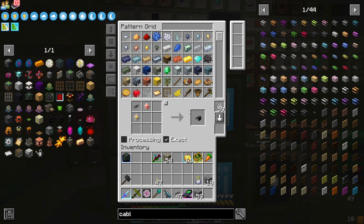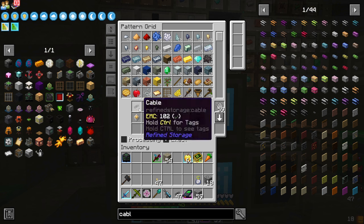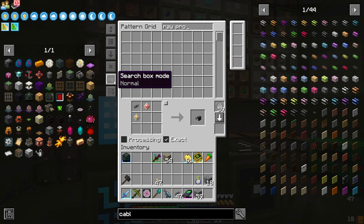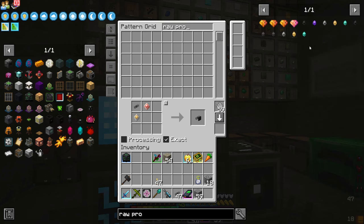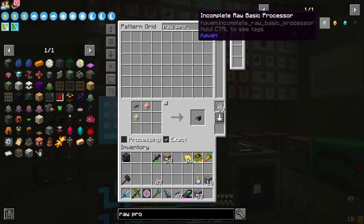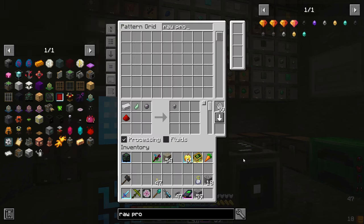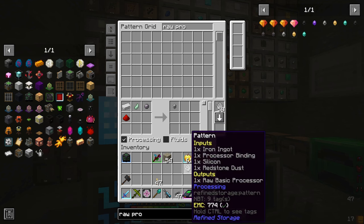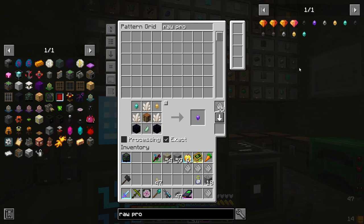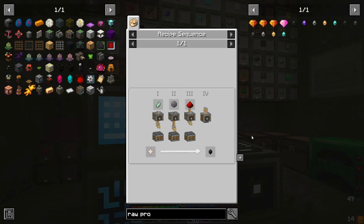So now we want to teach it the raw processors. We want to JEI search sync this up. So now we can teach it the raw processor like this. The gold one. The diamond one. The neural — because, like, why not? We're going to need it anyway. And why not the withering processor.